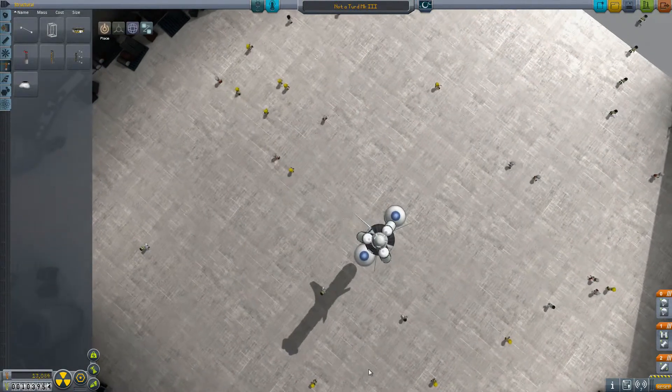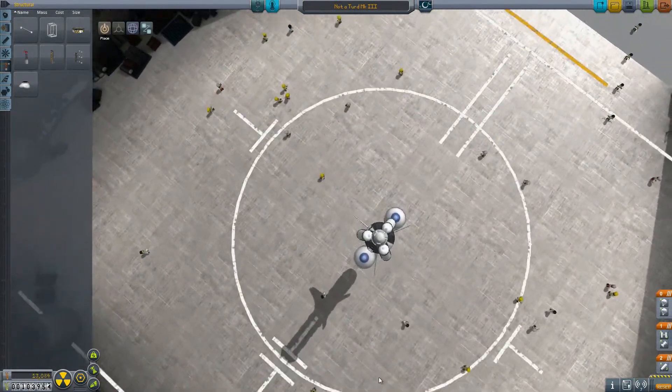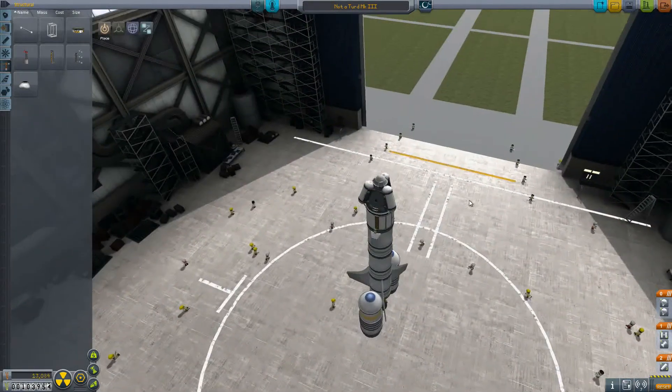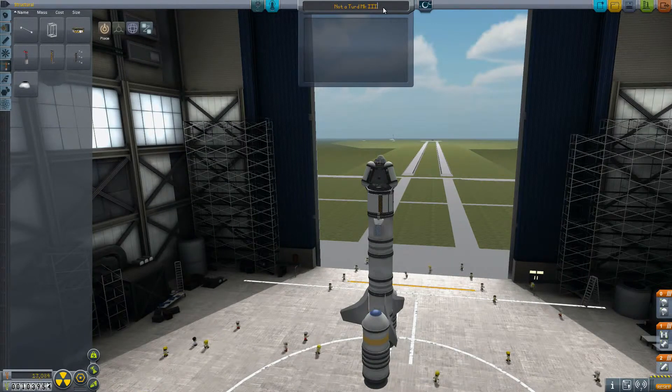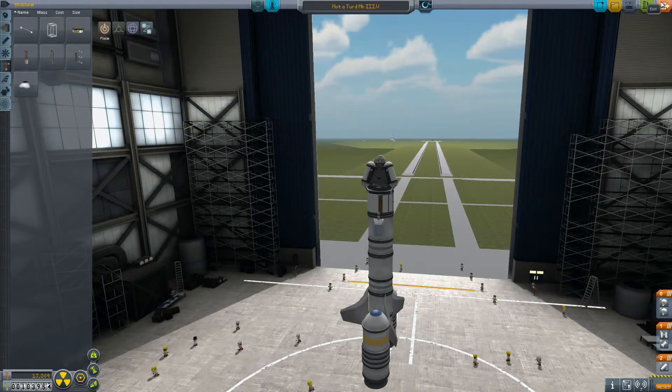If it works out, there's no harm. I just now noticed that when you look all the way down, all of the lines painted on the ground disappear. Anyway, that's all been fixed. Parts are still good. Mass is still good — I should stop saying weight, because it's mass. We'll name this the Not-A-Turd Mark 3.5.